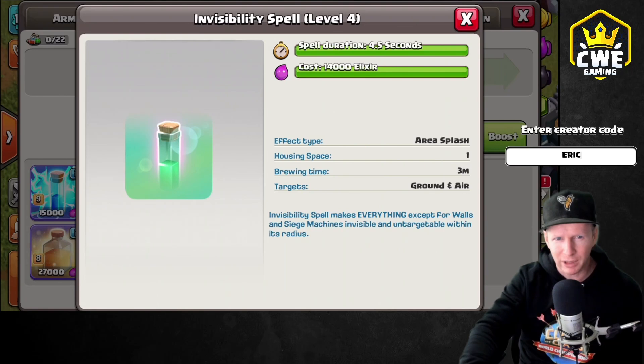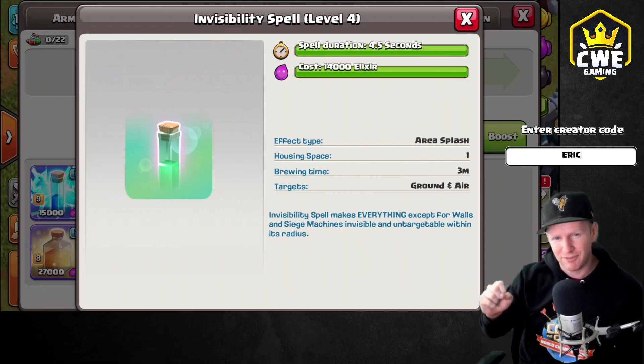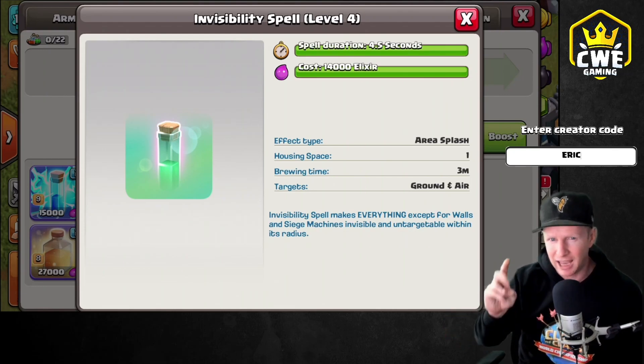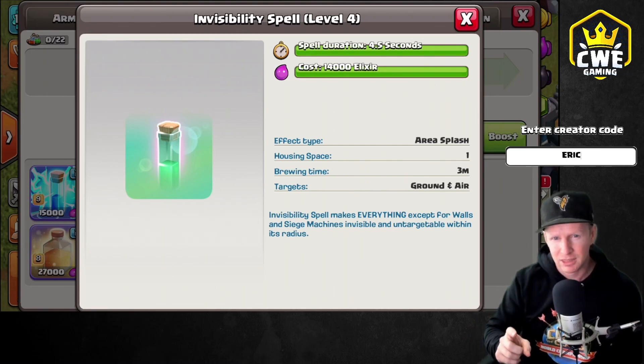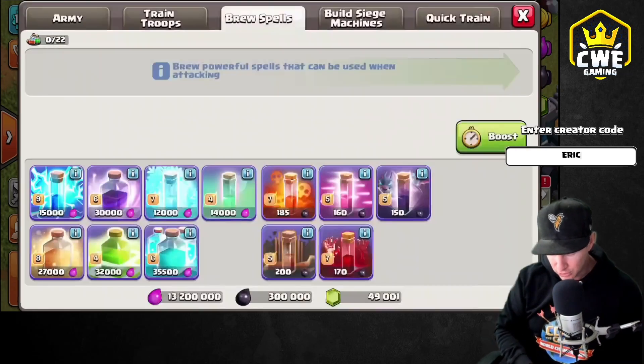So at max level, it's going to give you four and a half seconds of invisibility, but it gets tricky because the invisibility not only affects your troops, but it also affects the defenses on the base. It affects everything except for siege machines and walls. It doesn't work as a jump spell — you can't just make the walls invisible and jump on over them. This is available at town hall 11. The new level of the spell factory doesn't have any extra spell slots — it just adds the new spell.